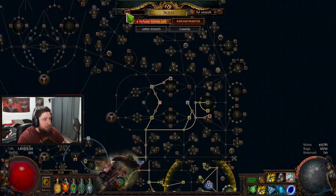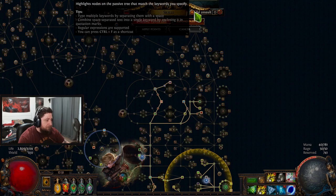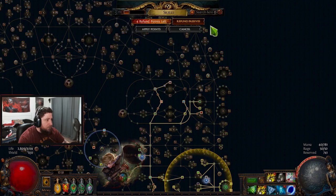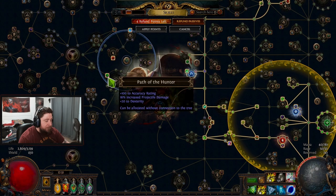So anointing - can I zoom all the way out? Why doesn't it search for it? Must not be on the passive tree, or at least I can't find it.